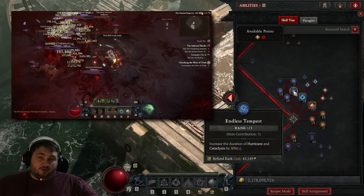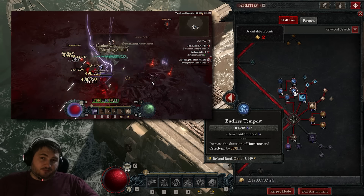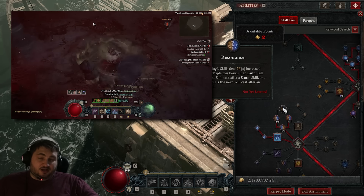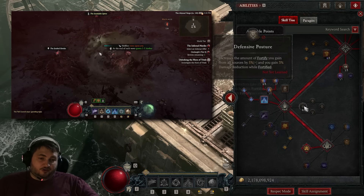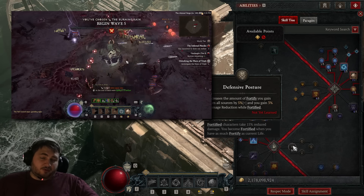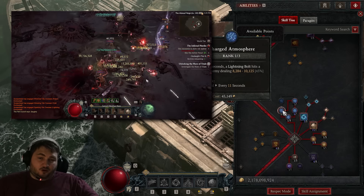We're maxing out Vigilance for damage reduction, and Nature's Reach for hitting enemies further away. We're taking one point in Poison Creeper so it can passively poison enemies — plus we can spam it whenever it's off cooldown to poison an AoE group even easier. We're maxing out Endless Tempest for extra ranks, but feel free to pull points out if you get enough cooldown reduction that you don't need it. If I put on Harlequin Crest I can pull these points out and put them into Resonance for an extra 6% damage, or into Quick Shift for a bit more damage, or into Defensive Posture — which is probably your best defensive option. We're also maxing out Bad Omen for the Electrocution 20% damage bonus, and taking one point in Charged Atmosphere for another way to trigger that bonus.